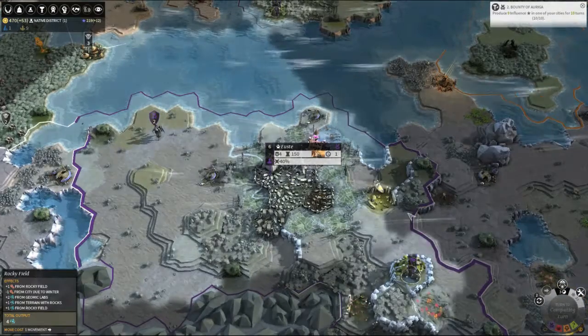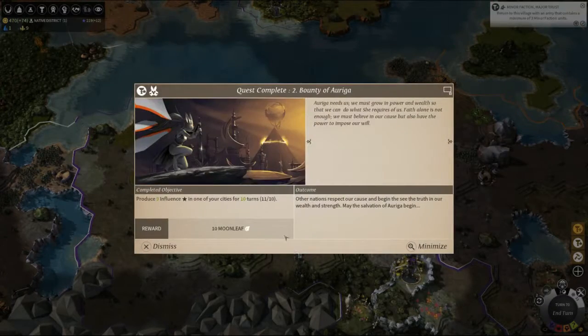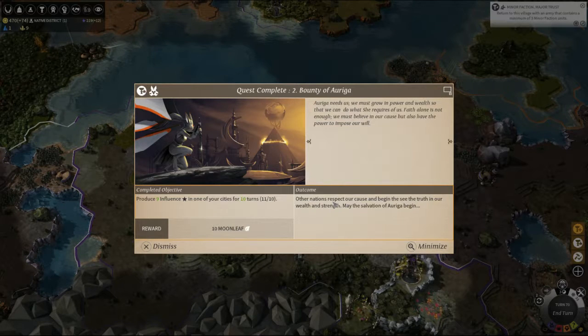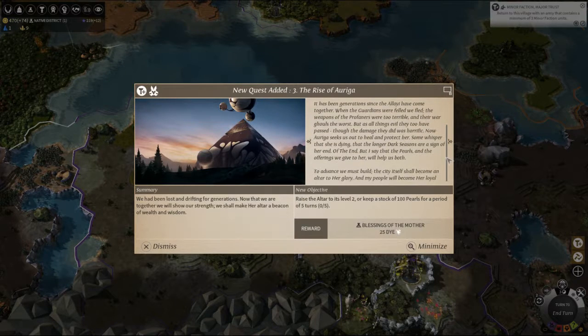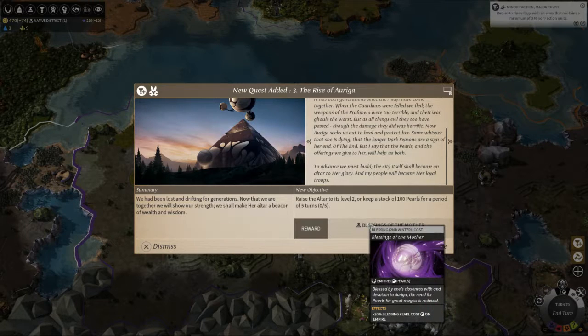So this could be our quest and it will turn to summer. The next winter we'll see a massive problem with that. 10 influence — we've got our 10 moonleaf. Other nations respect our cause. Rise of Riga — lost and drifted, shall make her altar a beacon. Raise the altar to level two, or keep a stock of pearls — 100 pearls for five turns. Blessing to the mother: minus 20% pearl cost.